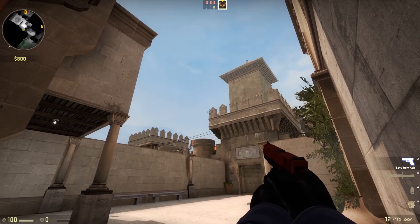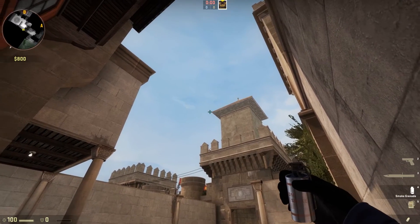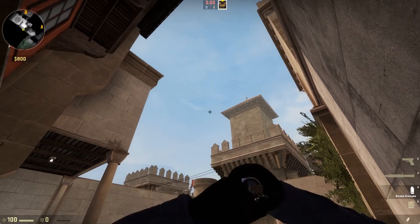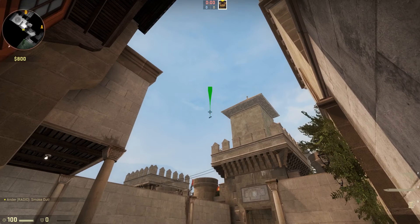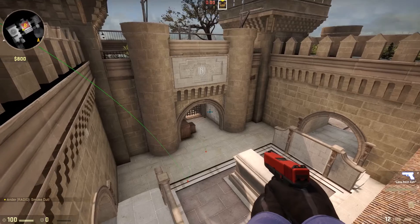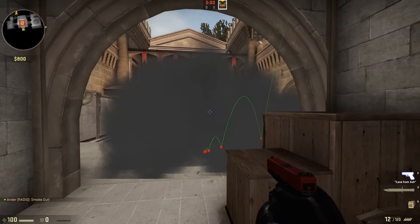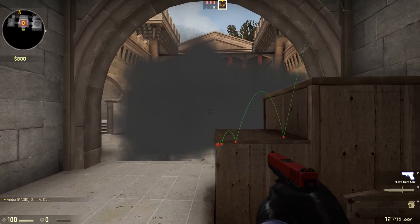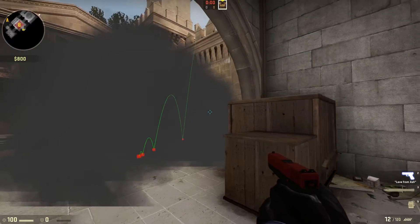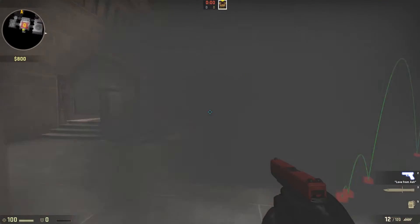First, crosshair there in the corner. Bring it up so you're in line with that top roof, and keep it in line with that. Then just tap W and let go. That will cover up the box and stop them from peeking you as easily. They'll be cut off and forced to push out.